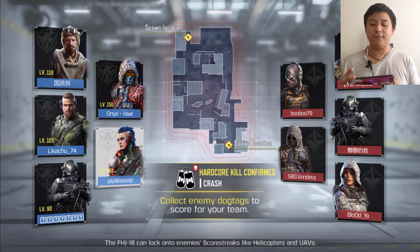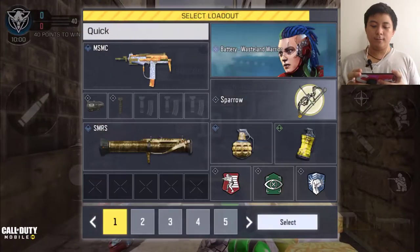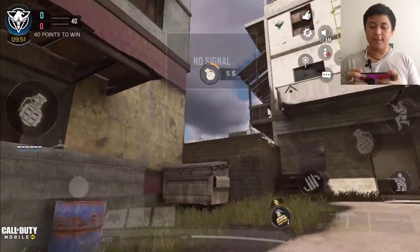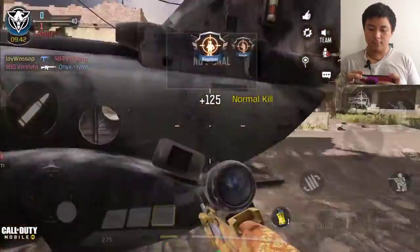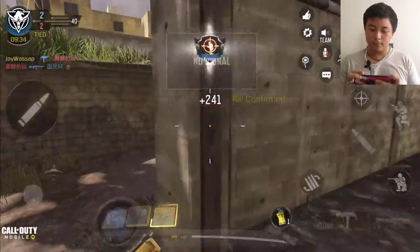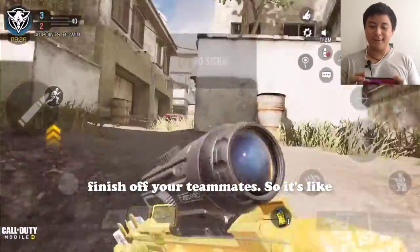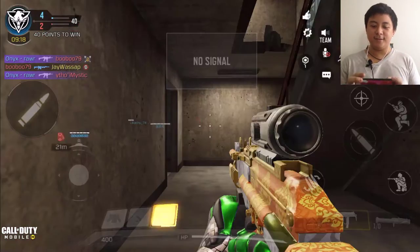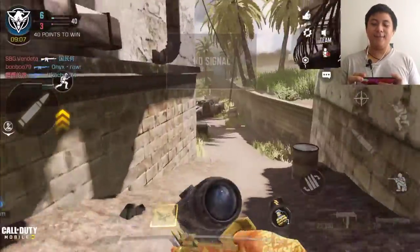So this is Hardcore Kill Confirmed on a map we're all familiar with. Wait — another con I almost forgot: you can finish off your teammates. It's not like your gun is friendly anymore, you can shoot anyone. That's like a real life situation now. I don't want to test it though — I just don't want my teammates to get mad at me.